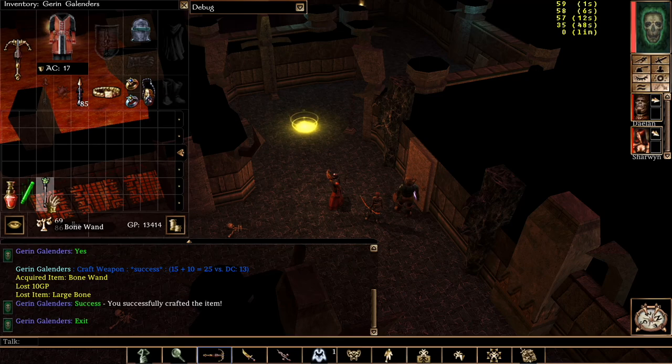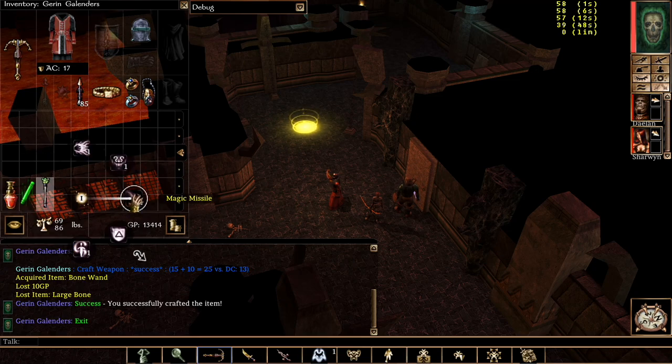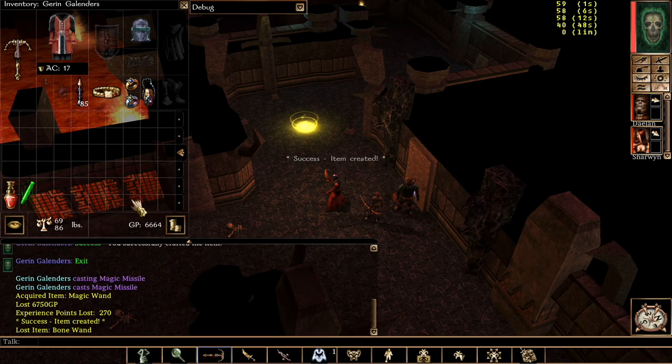Let's try to turn that into a Magic Wand. Select a spell to cast at the wand — I'll check Magic Missile. Success. Notice how much gold that cost me and how much experience points it cost me.